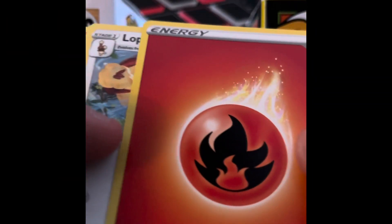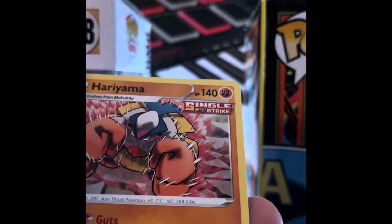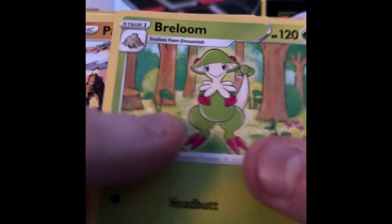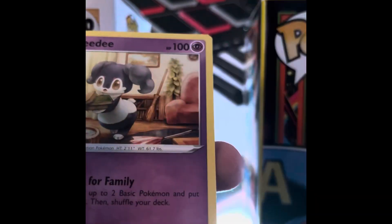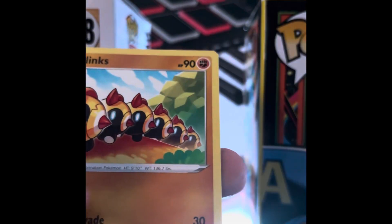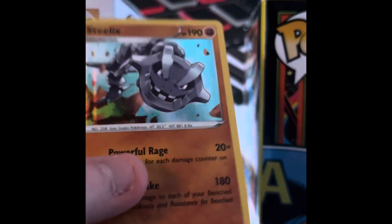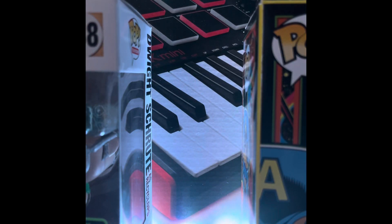Second pack — we have Fire Energy, Lopunny. I don't know why it says Rapid Strike, that's weird. Hariyama, Breloom, another Pangoro — I think this is a double as well. That's definitely a double. What — this is basically the same pack. Phanpy, Vulpix — oh yeah, that's actually a sick one. We've got Steelix here and it's shiny.